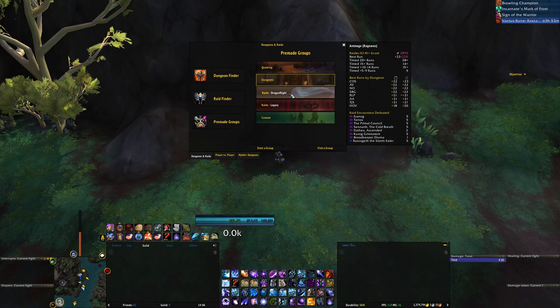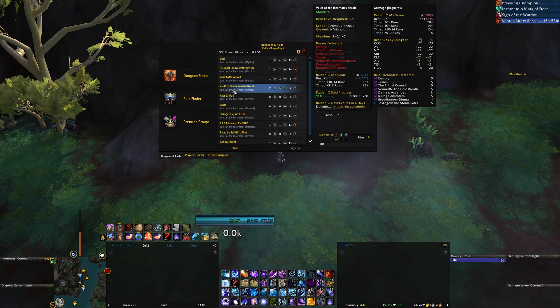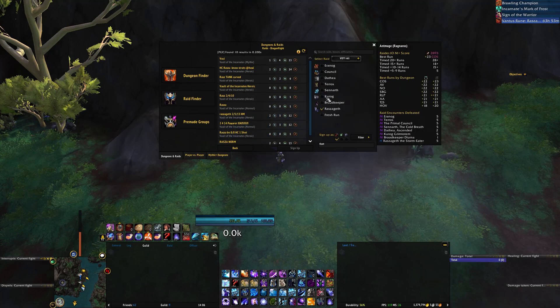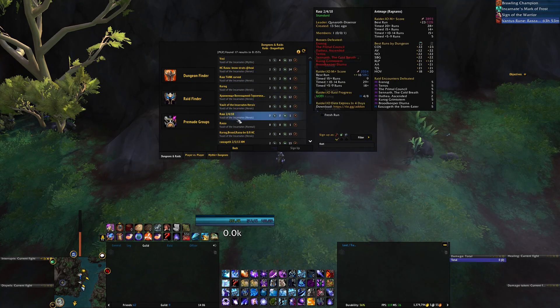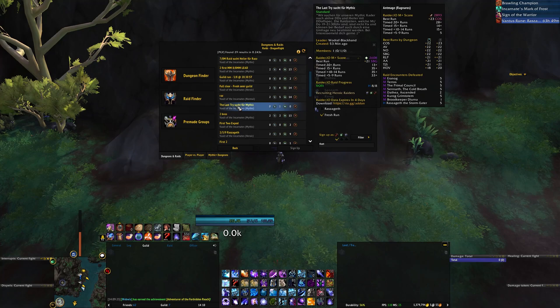Now let's talk about the raid category. You're able to filter groups based on the difficulty of the raid — if you only want to see heroic groups or all difficulties, that is possible. You also have the option to filter based on which boss is next. The addon will make an educated guess to figure out if the boss you're selecting is the one they're currently on. For example, you can filter for only Razageth groups, or Razageth and Kor'ag groups combined. Filtering for a fresh run is also very much possible.